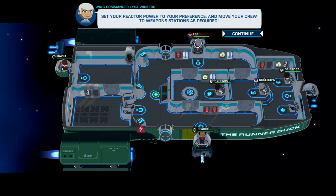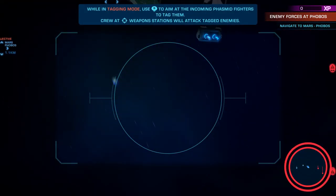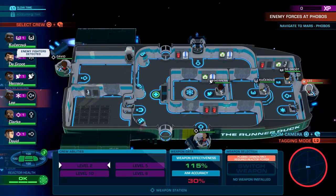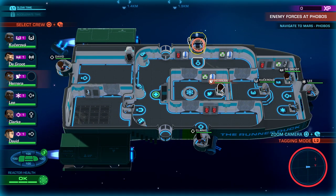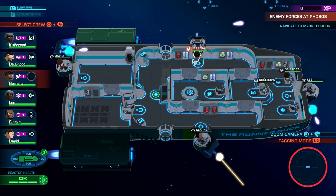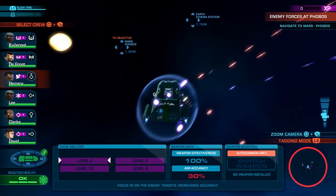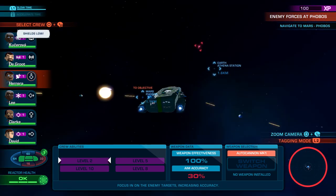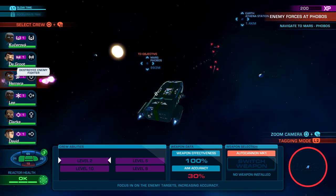Full shift — crew control has been returned to you. Set your reactor power to your preference and move your crew to weapon stations as required. So we're going to move Lee back to the front so our engineer can operate the closer gun. We'll get all these guys marked. I think we'll put the gravity back on and then have him move over. I just feel like it's too important to have people running around. I like the space setting though — yeah, the space setting is pretty cool. So far I'm liking the game.